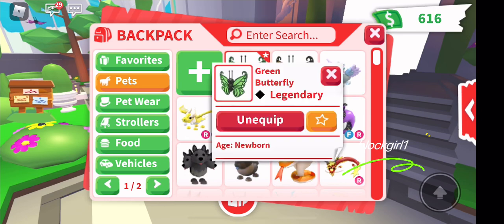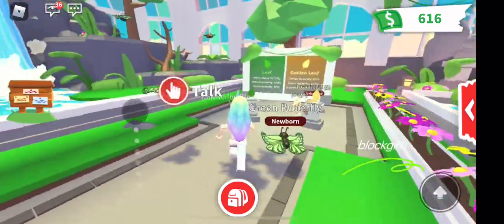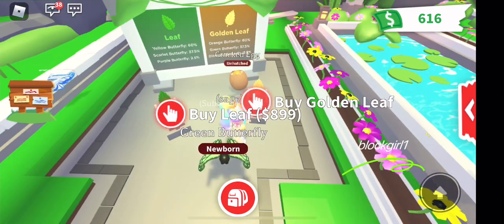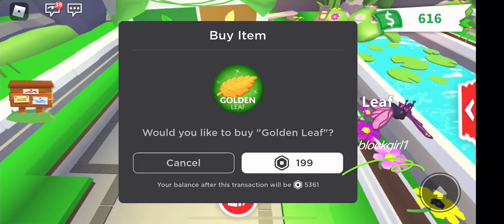Let's check out what these pets are. The green butterfly is legendary and the orange is ultra rare. Let's keep trying for now.